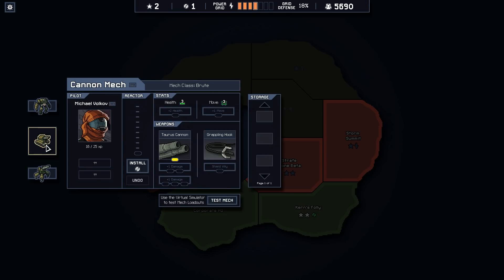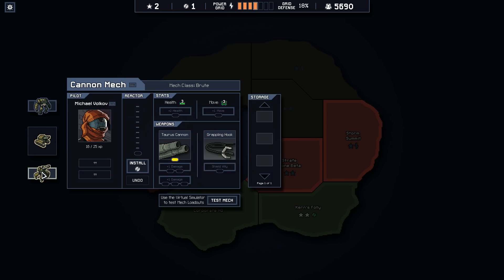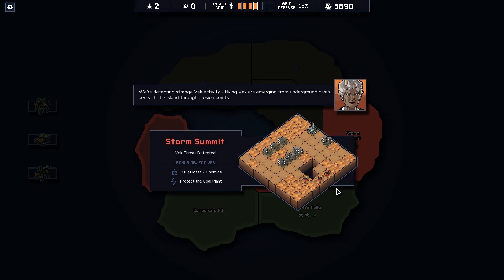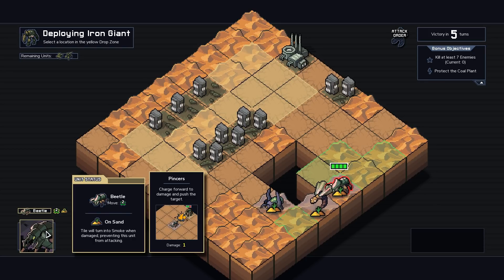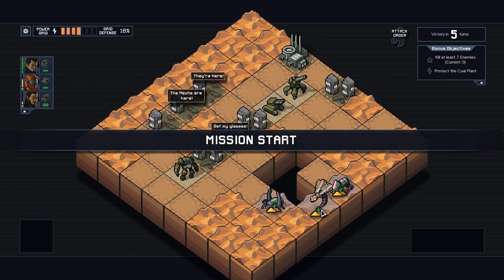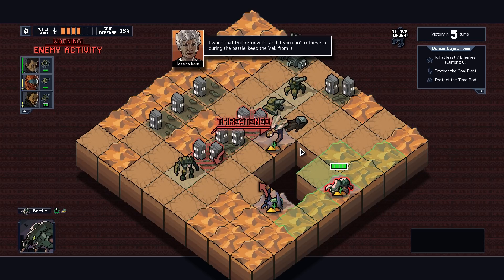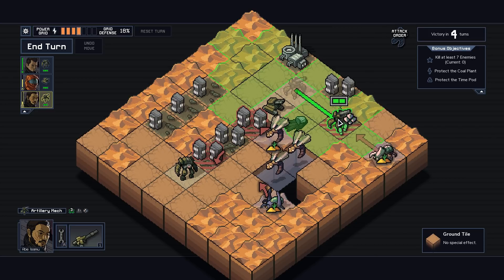I can go get some power back. Extra move on the Iron Giant might make the most sense. Blast Scion seems to be becoming a problem — it was fine up until I blew up a building with it. Let's get another move on this guy. What the hell is a beetle? On sand, tile will turn to smoke when damaged. Pincers — charge forward and damage and push the target. We've got a time pod, we have flyers and a charger. Charger's not going to do damage so I actually couldn't care less about that.